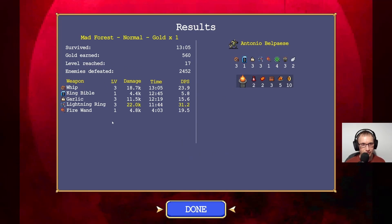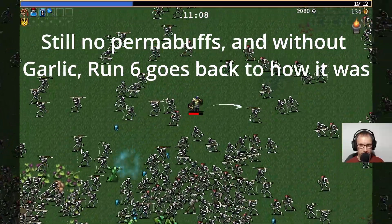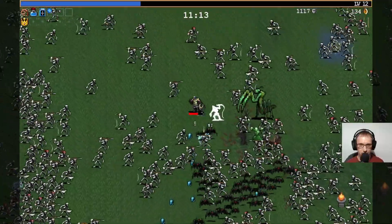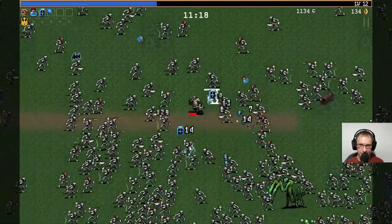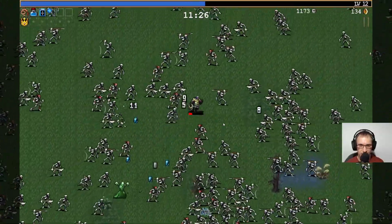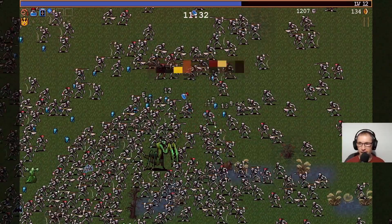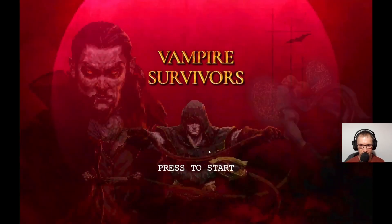There's a resort for, don't we? We haven't got that before. Mad Forest, normal gold times one. I think when these come, you've just got to run through them and just hope for the best. I don't know if I'm going to survive long here, because I just don't have the offensive capability this time.